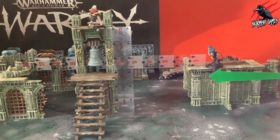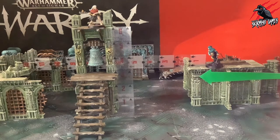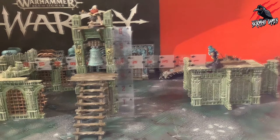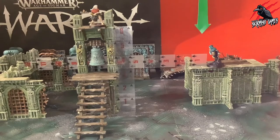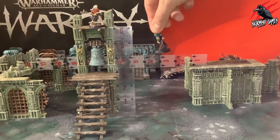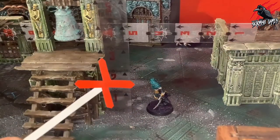The next move action is jumping. A fighter that is on the battlefield can jump. If they do so, the fighter can move in a straight line horizontally through the air and any distance vertically downwards through the air. Count the horizontal distance moved towards the number of inches that fighter can move in total in that move action as normal, but do not count the distance moved vertically downwards.